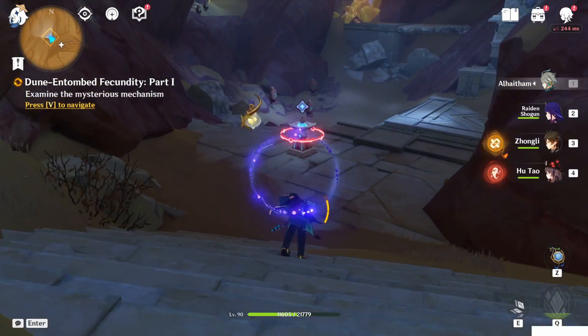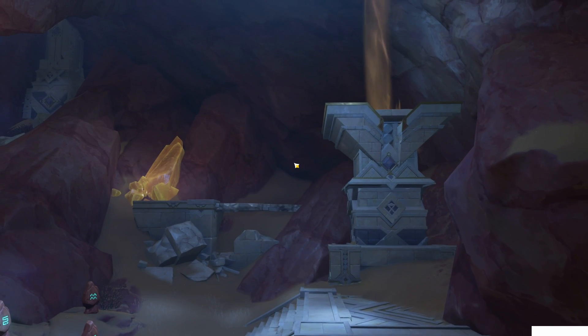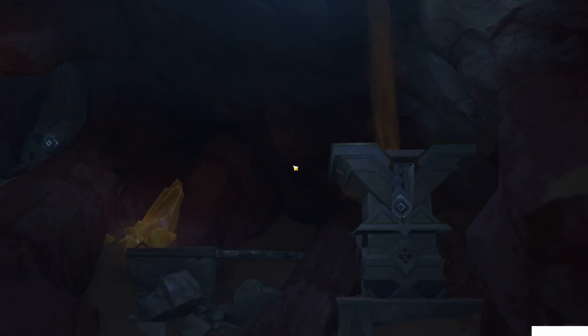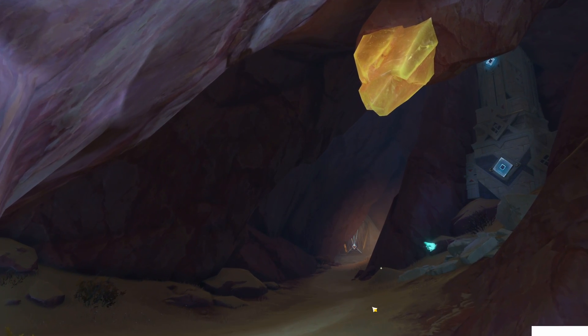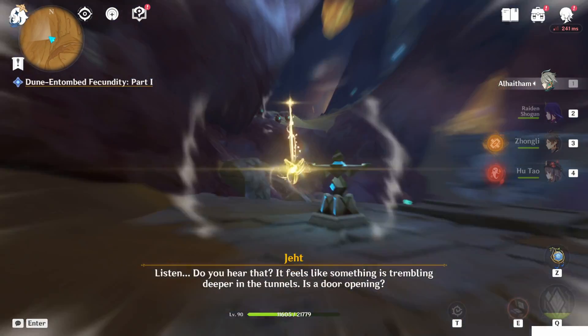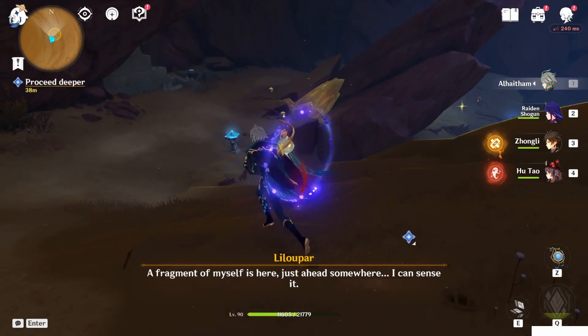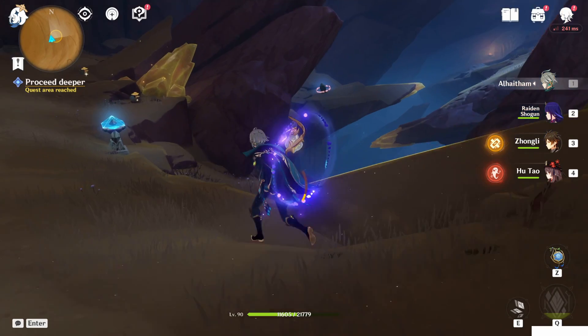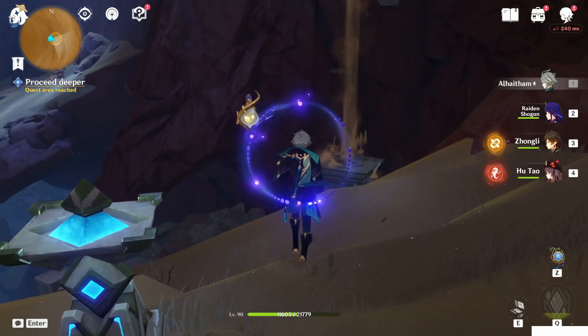Look for the objective in this area. I have to go toward that machine and investigate. Just activate it. This door will open. How to reach the door — TP and walk. So here you will find another device. Activate it. This thing will just start to put sands up.